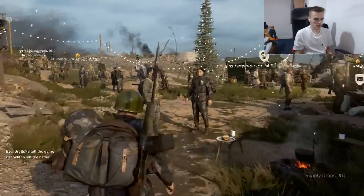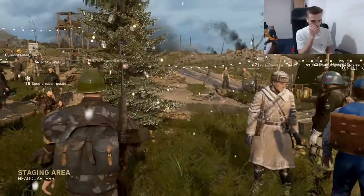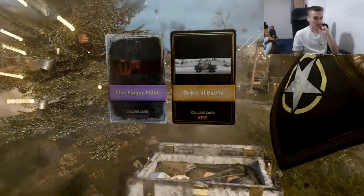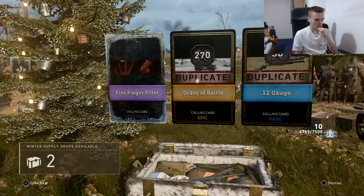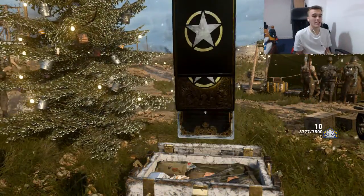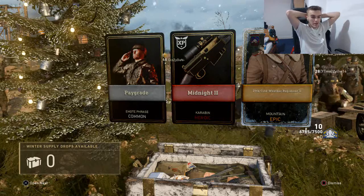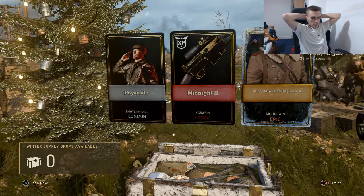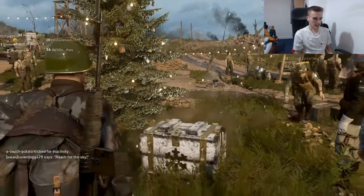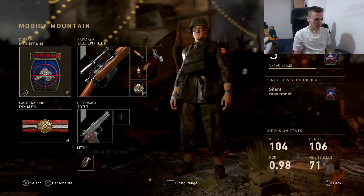Now it's time to open those final supply drops and the winter ones next to the Christmas tree. Number one — we got an epic, order of battle which is a supercut, and another duplicate. Can we just get a Sten? Final one. And we're going to get an epic in the final supply drop. What a way to go — the midnight caravan and the uniform. Was it for the mountain division?